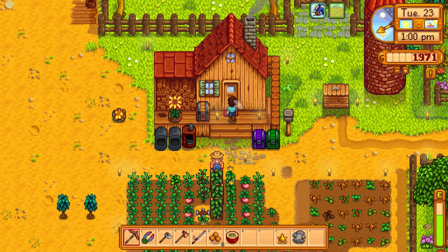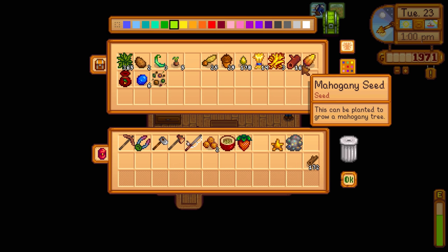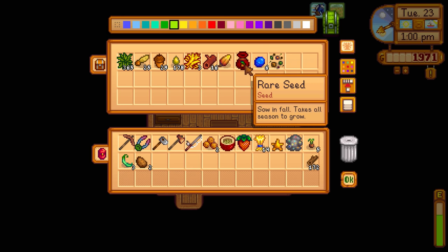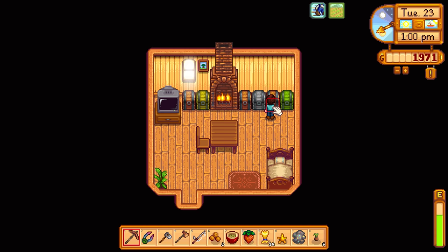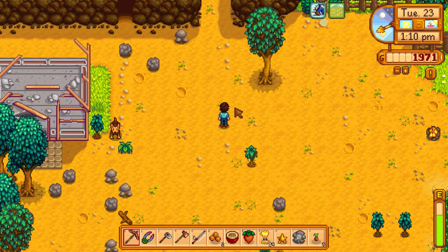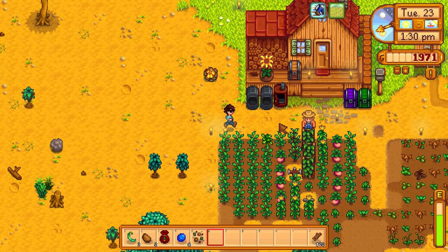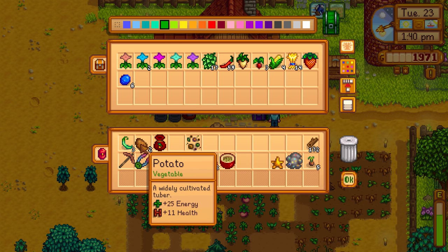I'll keep moving foraging items to the outside chest. I also want a tree chest for hardwood, regular wood, and hay. I found a mahogany seed I definitely want to plant — I'll put it somewhere near the entrance of the farm area, maybe right here. Watered it too. Maybe in a month or so we'll have a giant mahogany tree growing there, which would be pretty crazy.